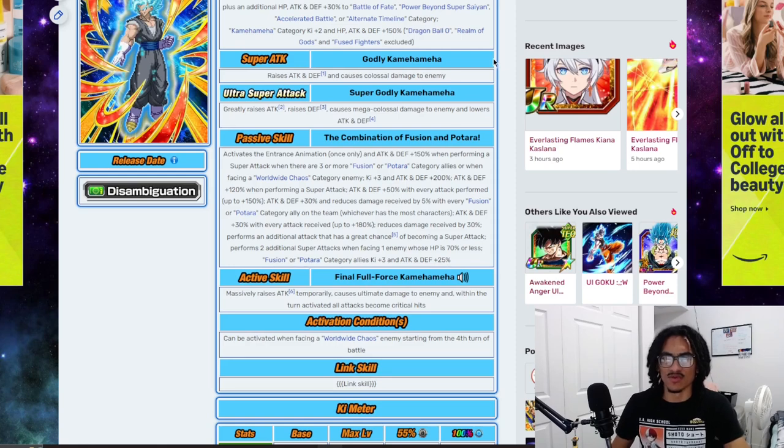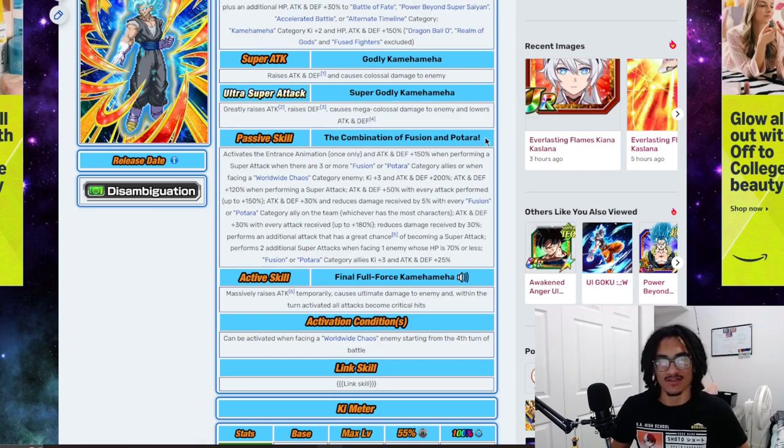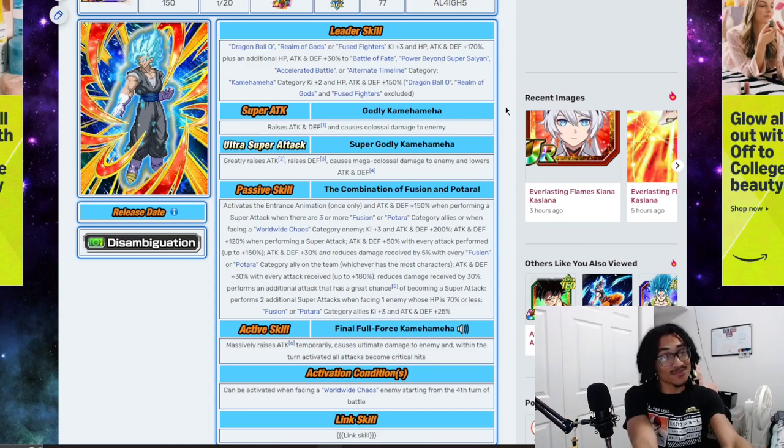So his 12 Ki, the Godly Kamehameha, he stacks attack and defense and does colossal damage to an enemy. And his 18 Ki super, the Super Godly Kamehameha, he greatly stacks attack, stacks defense, and does mega colossal damage to an enemy while lowering attack and defense. You see a stacker — you're going to see a thousand super attacks. You see a stacker, usually they're very broken.